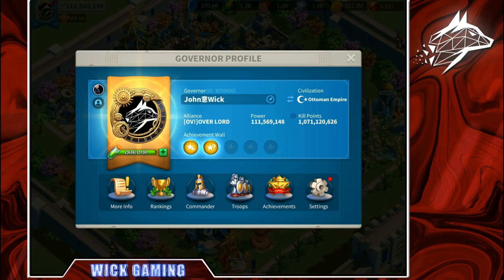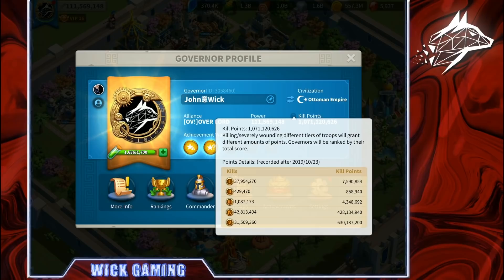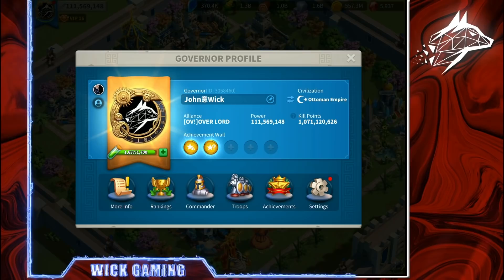Another nice feature that we already talked about in the leak video is the new Kill Points system. If you go on your profile and click the question mark, you can see that now, for each tier of troops killed, several points have been assigned. For tier 1s, very few points; for tier 4s, they multiplied the number killed by 10; and for tier 5s, by 20. So if you have a lot of tier 5 kills, you'll get a lot of points. In fact, my kill points are now over 1 billion.